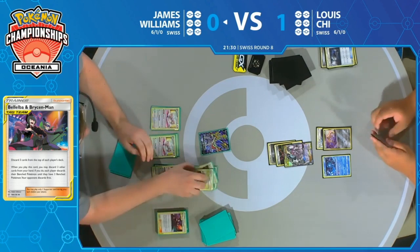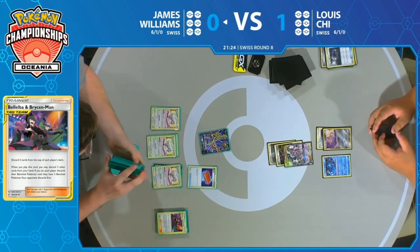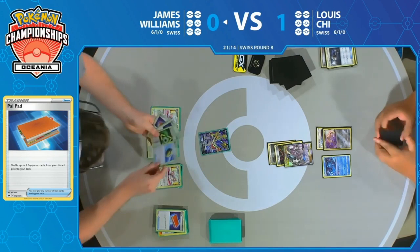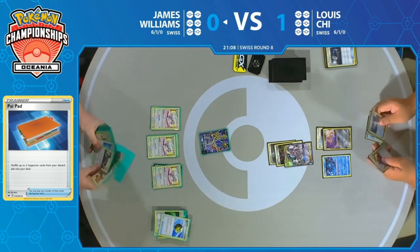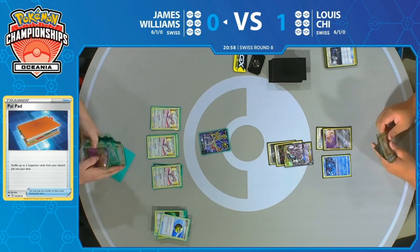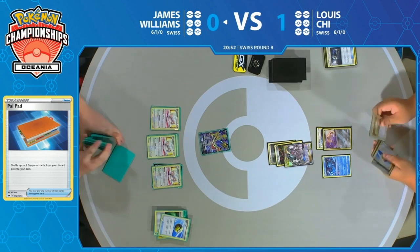It also kind of gets rid of the versatility of Cynthia & Caitlin later on — where you might want a specific supporter but end up putting it back with Palpad early. He just shuffled it back. It looks like he's eyeing the right cards here. He wants to find Lieutenant Surge later so he can combine multiple supporter effects. Cynthia & Caitlin will find him that Bellelba & Brycen-Man, really just working his way through. Having two Lily's Poke Dolls in the prizes is going to be very detrimental for James, especially since Altered Creation is now online.